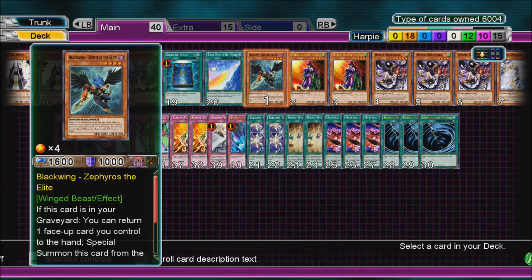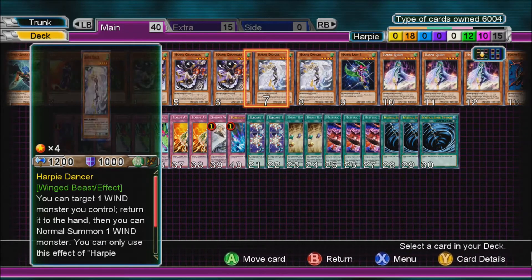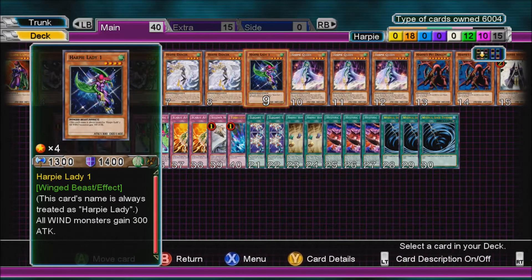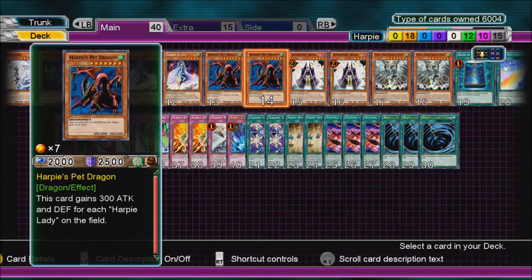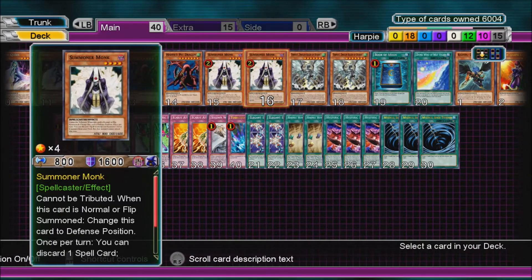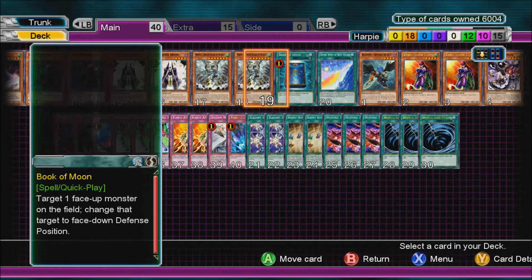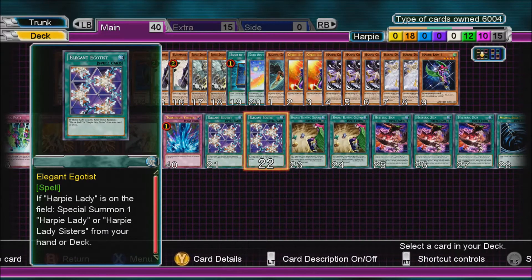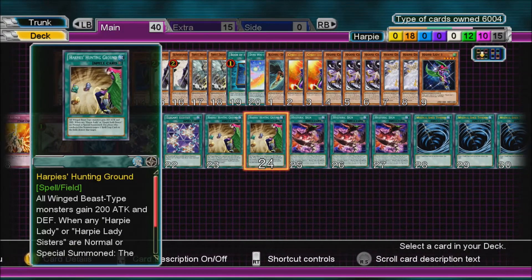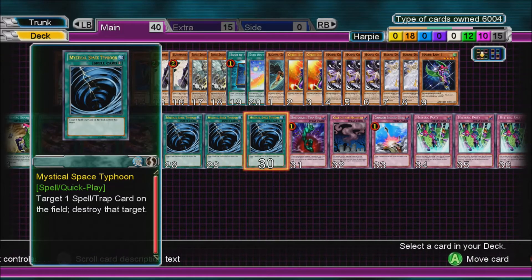So, 1 Blackwing Zephyrus the Elite, 2 Cyber Harpy Lady, 3 Harpy Channeler, 2 Harpy Dancer, 1 Harpy Lady 1, 3 Harpy Queen, 2 Harpy's Pet Dragon.